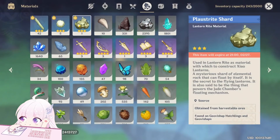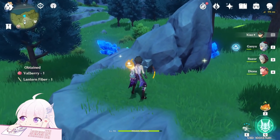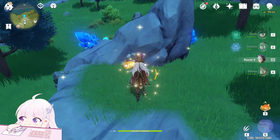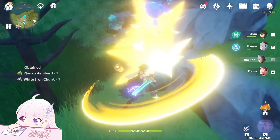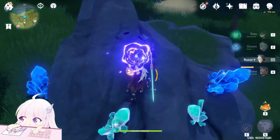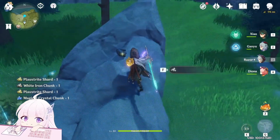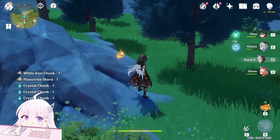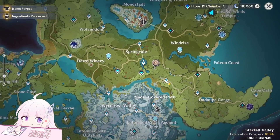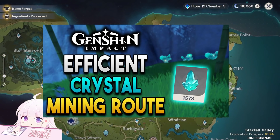Now the third material is this type of ore shard. It's really similar to the wick material — they just changed the color, so lazy. Basically any ore you mine will give you one of them. You can see many of them here in the middle. To collect those, you can just watch my video on all crystal chunk locations — just do one route and you will be fine.